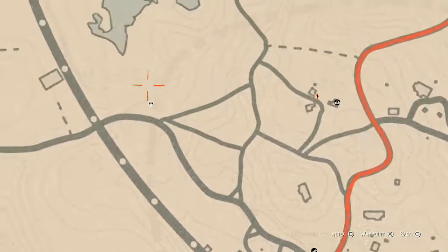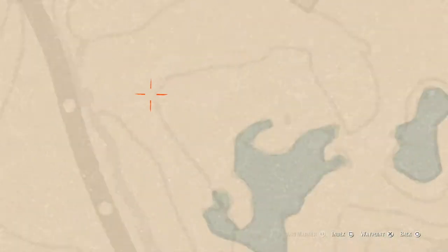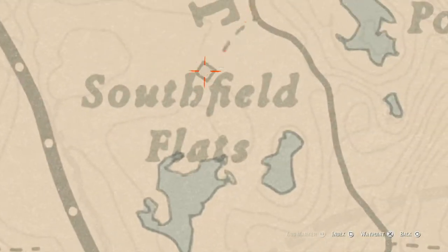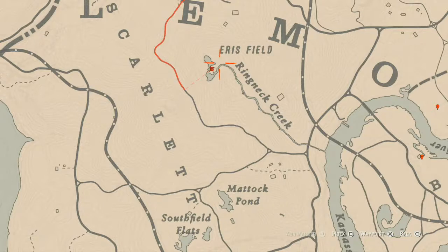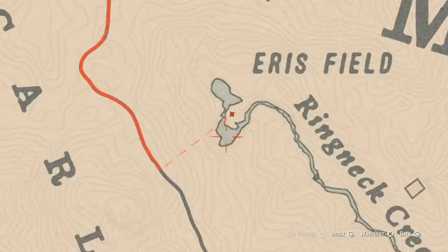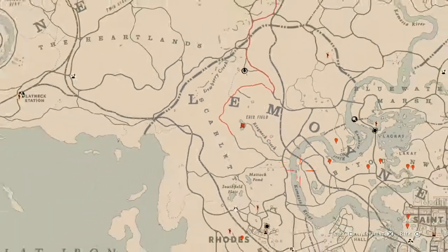Up near Southfield Flats there's a random lost jury right in front of a scarecrow — pull out your metal detector and dig it up. Inside the house nearby there's a green shelf in the corner, and on that shelf you'll get a Nine of Cups tarot card. Also around this location, closer towards the edge, there's a random coin — come with your metal detector at this location and dig it up.